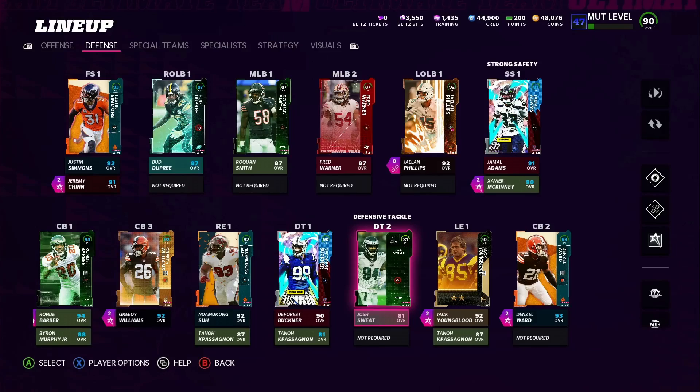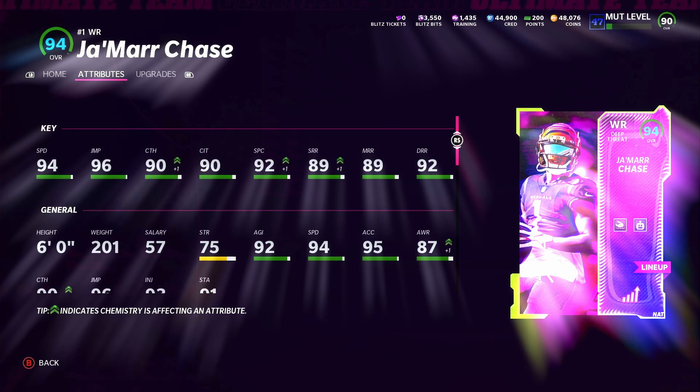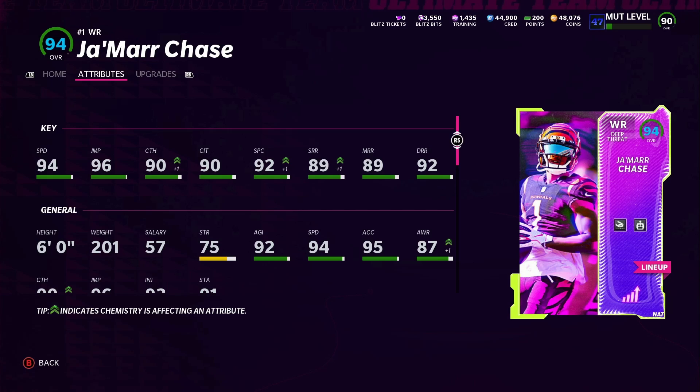Those are really the upgrades I've done and it's been a lot. Right here with Jamar Chase, we have the abilities on today just for the gameplay: Slot-O-Matic and Reach for It. He has 94 speed, 96 jumping, 90 catch, 90 catch in traffic, 90 spectacular catch, 89 short, 89 medium, and 92 deep.